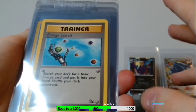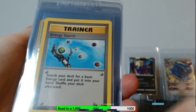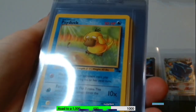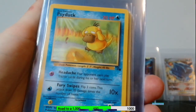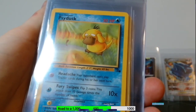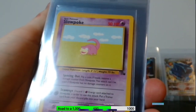With prices and stuff, it's not really worth grading these cards right now, so I'm just picking up the cards I need and holding onto them. We've got Energy Search. You'll notice I'll be missing a bunch of cards from this set — if they're not in the raw stack, I already have them graded, or I don't have them yet. I think I'm missing about 10 cards from Fossil, so I'm almost done.